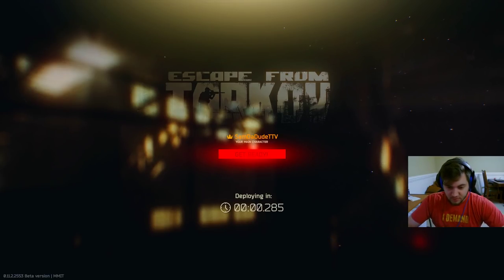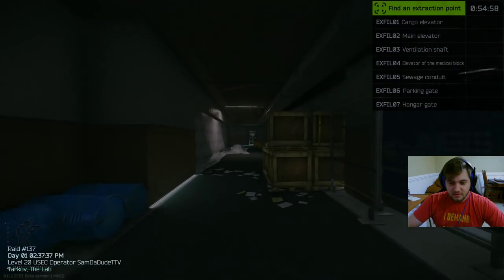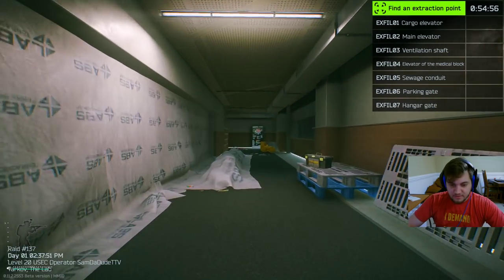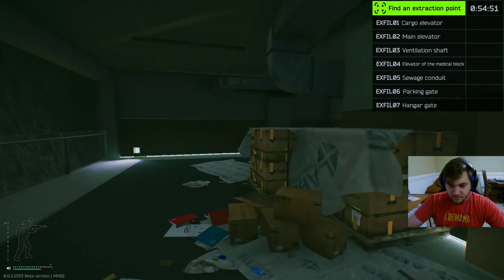Let's see if we can get a good spawn for the med room this time. The weapons room is on one side of the villa and the med room is on the other — right where I got shot by those Raiders in the first raid. I actually got the same spawn three times in a row, but I'm going to try to show you guys the med room this time, even if I die for it.